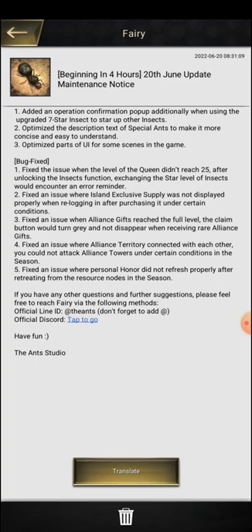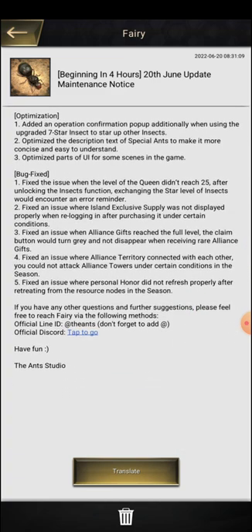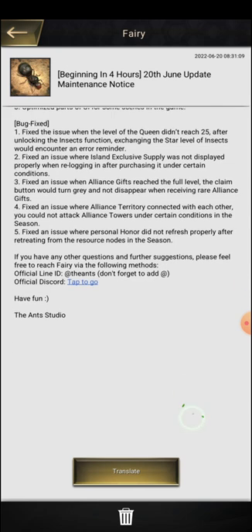They are also going to fix that alliance tower issue. What I think is that they haven't brought any major new content because they are possibly working on how to improve the Season Lost Island map — maybe making it more attractive and more beneficial for us. The fifth bug fix: personal honor did not refresh properly after retreating from a resource node in the season. This bug affected a lot of players who were asking whether there was a season cap or a daily cap for honor points from resource nodes — but no, it was just a bug.